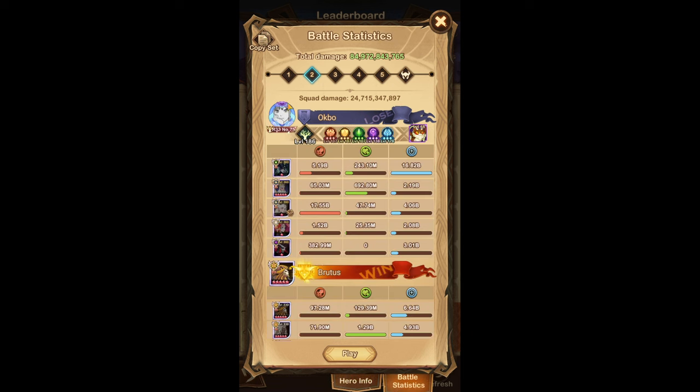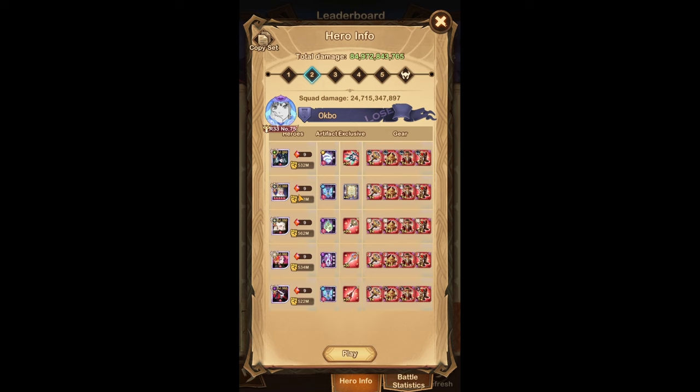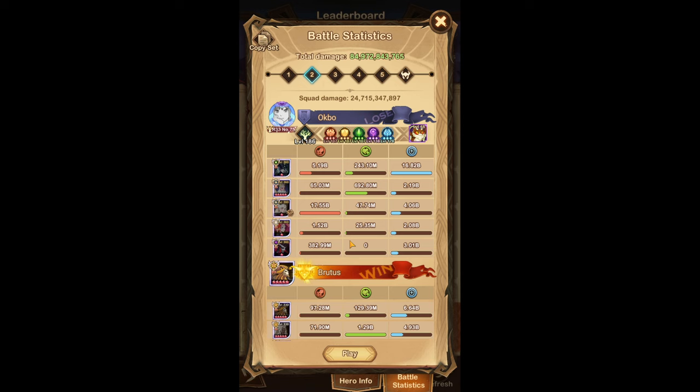This is the Belinda team with Shemira keeping Linda alive. You're using the Owl here, and then Lava Tune, Damia, and Palmer as buffers for Linda — and Linda just pops off. It's an expensive team. The only notable collection here is my Lava Tune collection, which is actually decent. The rest are things you should be able to acquire yourself.